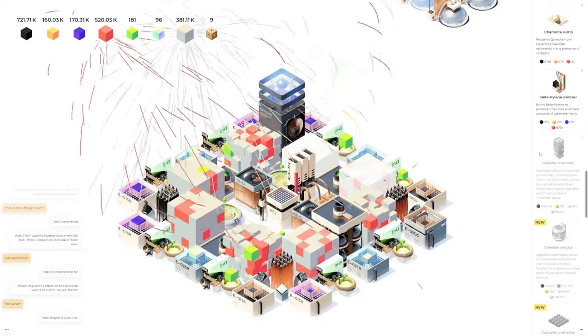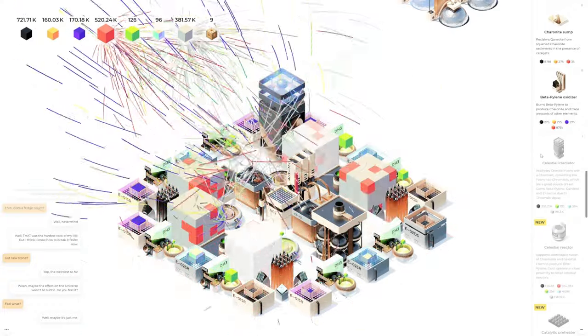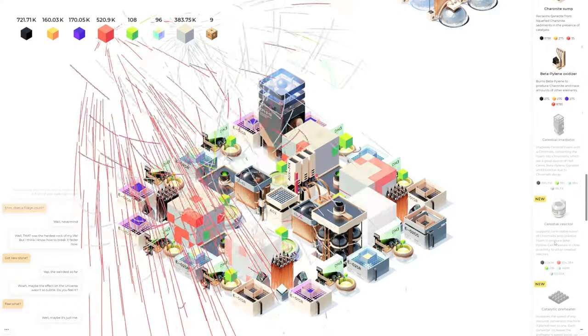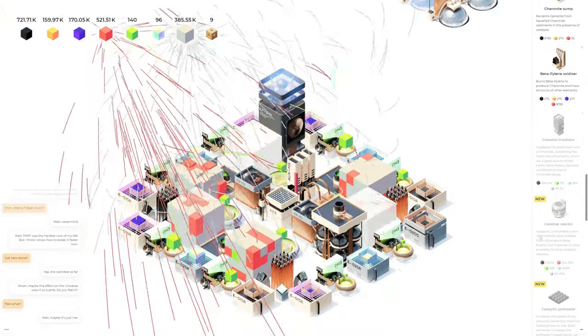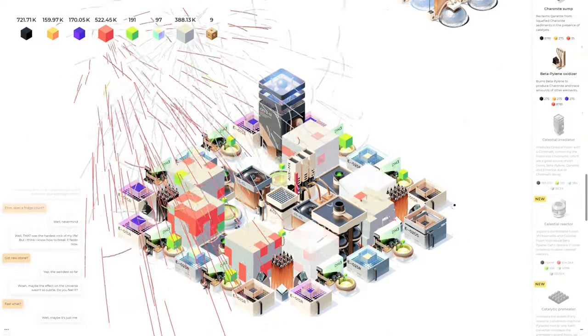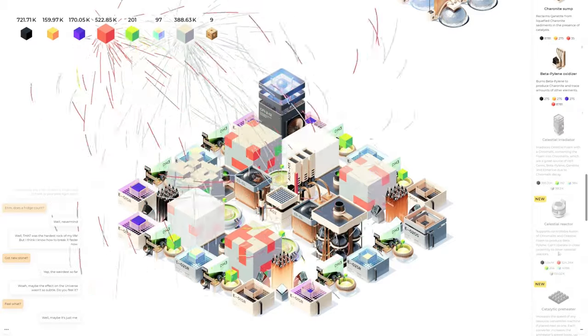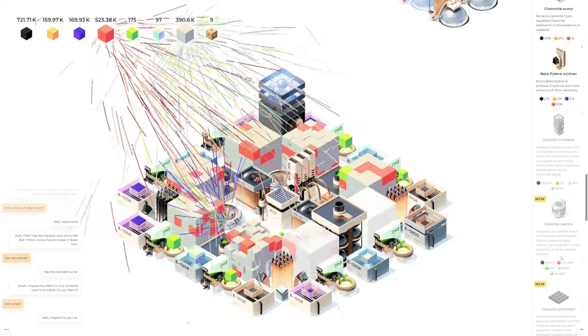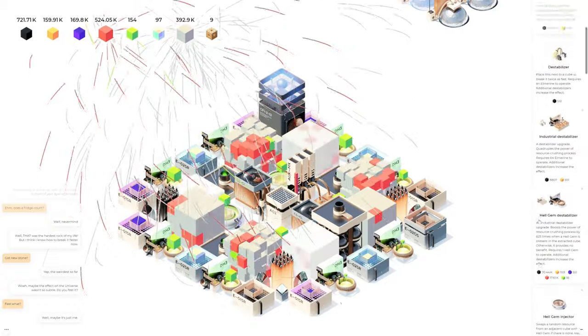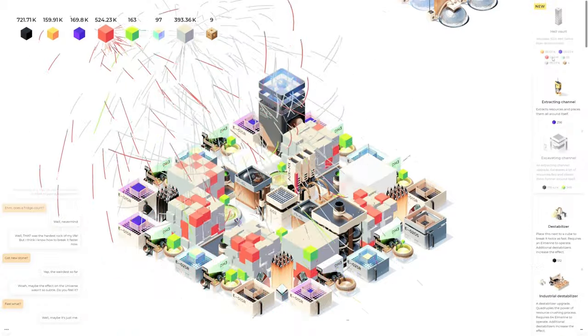I think the next thing we actually need to go after is the celestial reactor — supports controllable fusion of chromolytes and celestial foam to produce beta piling, which can't operate in close proximity to other ones. It produces more of this red stuff, and the red stuff is what I need — I need a million in order to get this hell vault.